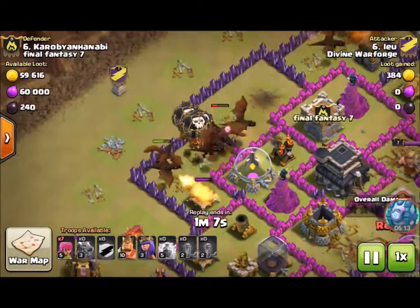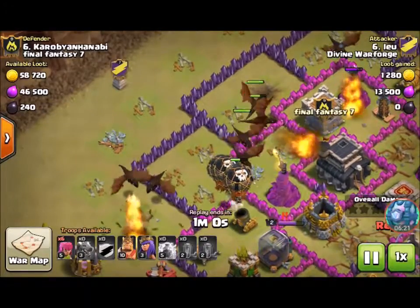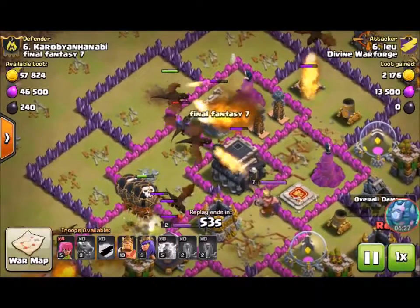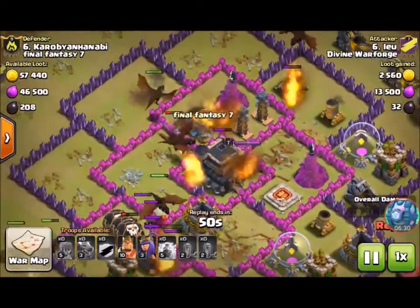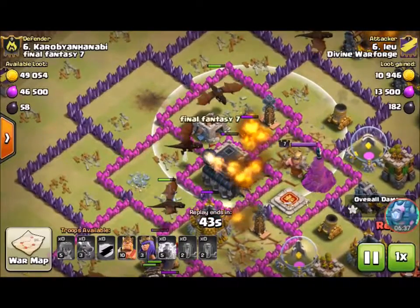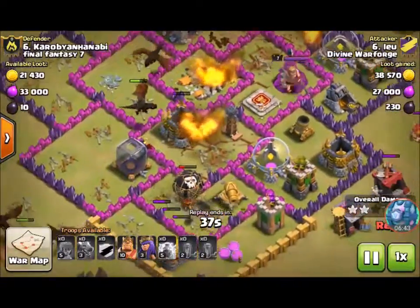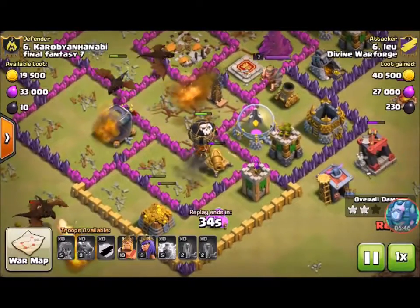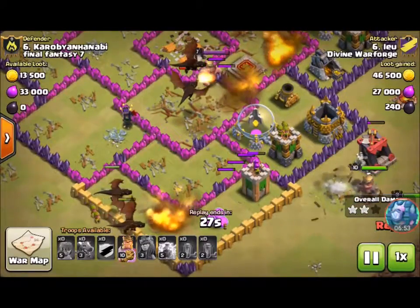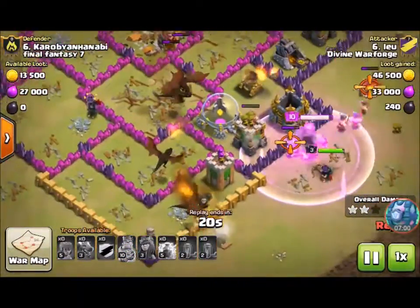He's using a pretty well executed attack — he's already got all their air defenses down, and a whole clump of balloons is moving toward all the defenses that stand in the dragons' way. The things that would really kill dragons fast are the Archer Towers and hidden Teslas — the hidden Teslas are ridiculous. A dragon takes out one hidden Tesla and moves on to the second, takes that out, and now there's nothing else in the way. He still has an Archer Queen and Barbarian King, so this is a very well executed attack and a three star as well.